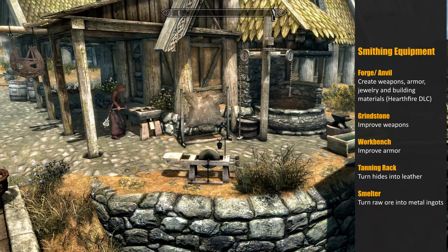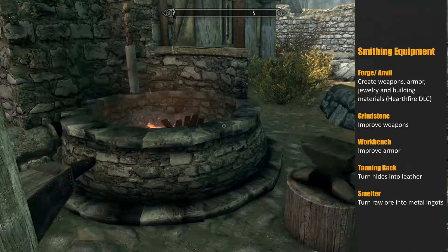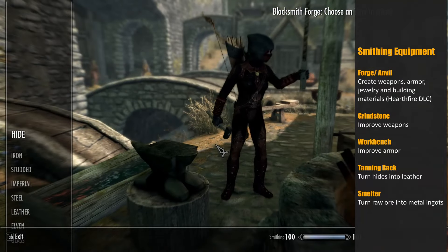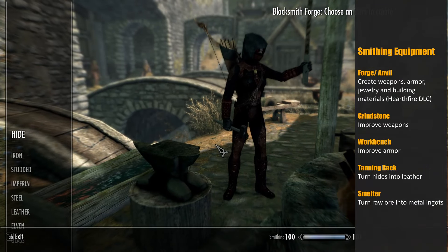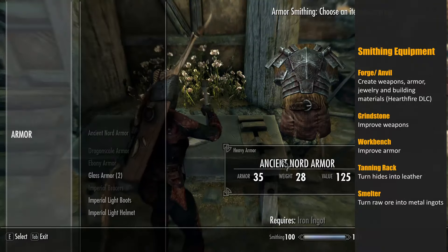Once you've located your smithing equipment you're then going to need to use the appropriate equipment for the smithing task that you're looking to accomplish. To create items you're going to need to interact with either a forge or an anvil, which both serve the exact same purpose. Then to improve weapons you're going to need to use a grindstone, and to improve armor you'll need to use a workbench.